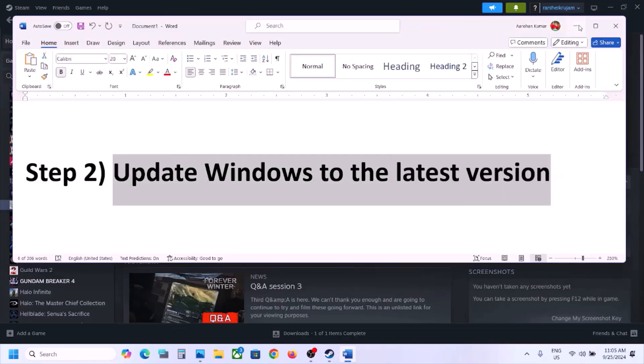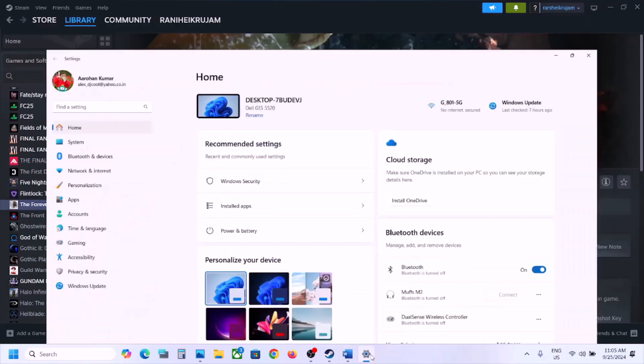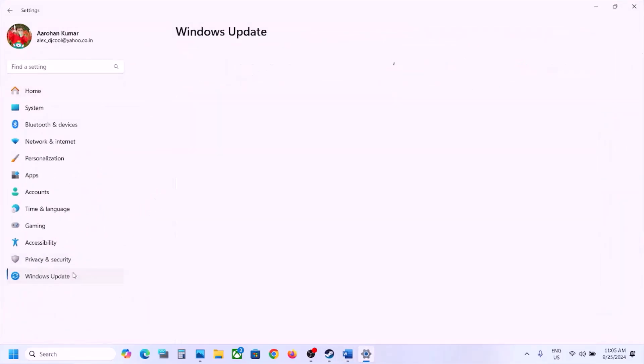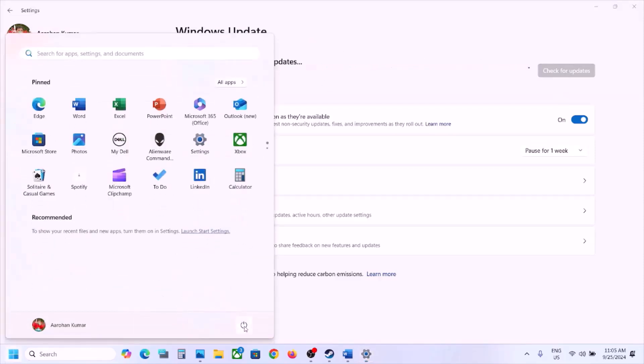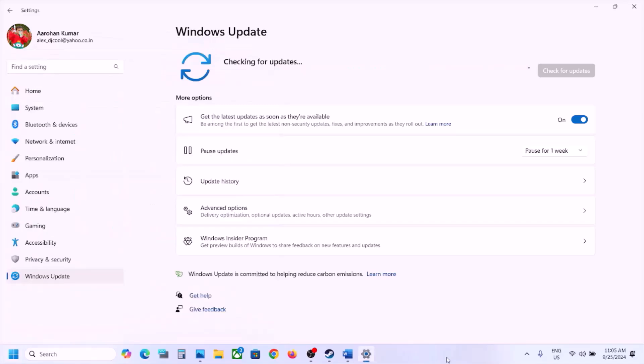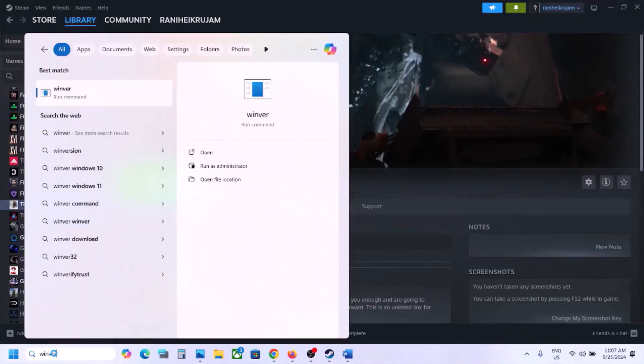The next step is to update Windows to the latest version. This is important. Open Windows Settings, then go to Update & Security or Windows Update, and click on Check for Updates. Once all the updates are installed, restart your computer and after the system restart, launch the game.